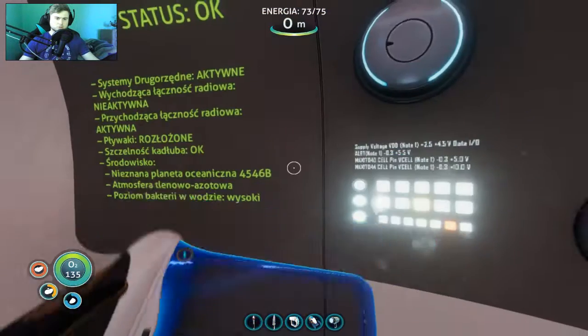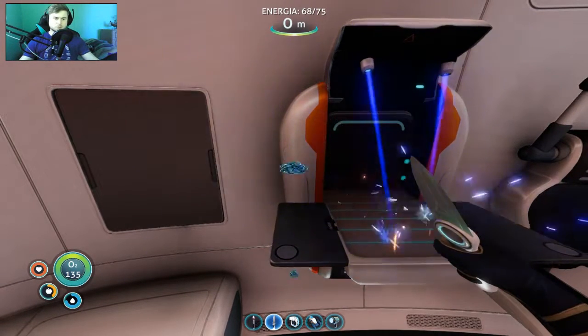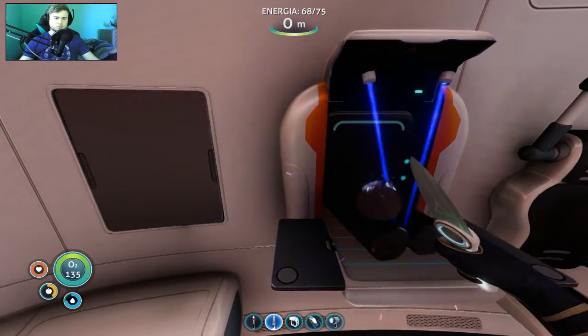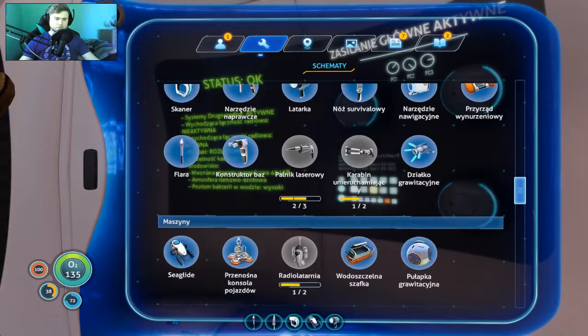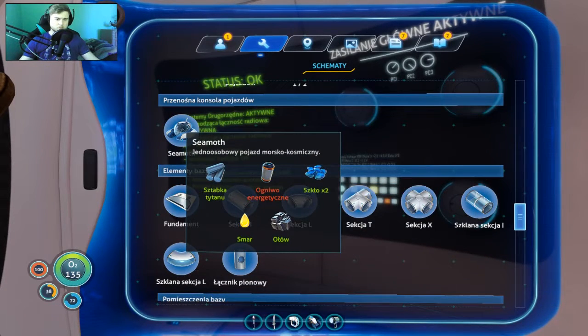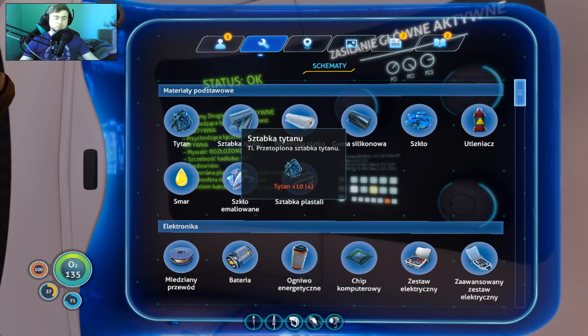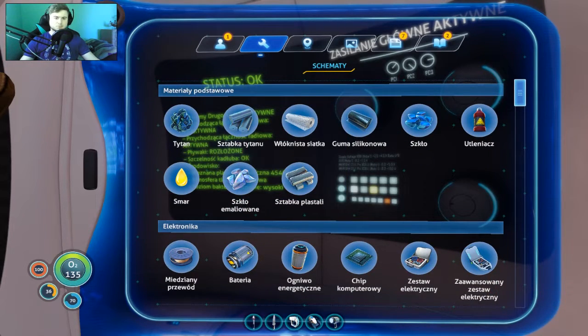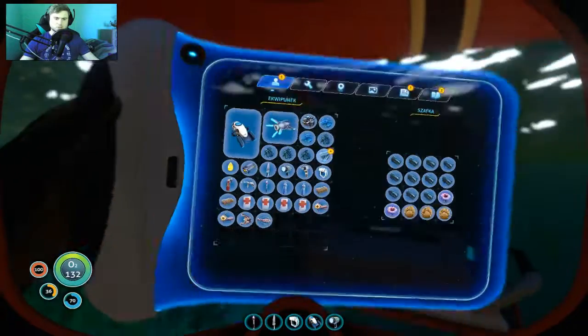Czy ja już mam wystarczająco chociaż na jedną sztabkę tytanu? Mogę zrobić jedną sztabkę tytanu, spoczko. Sztabka tytanu jedna wystarczyła, spoko. Wszystko - jak widzicie mamy smar, ołów miałem, szkło też miałem. Jedynie zostanie nam do wybudowania ogniwo elektryczne. Troszeczkę się zdziwiłem, bo myślałem, że trzeba dwa razy sztabkę tytanu, natomiast wystarczy raz. Guma silikonowa - to miałem po prostu w jednym z szawek.